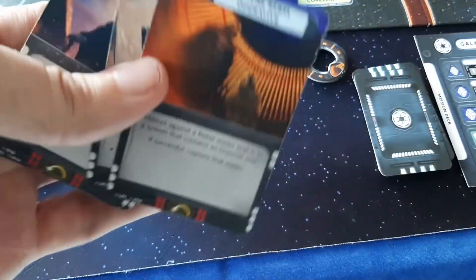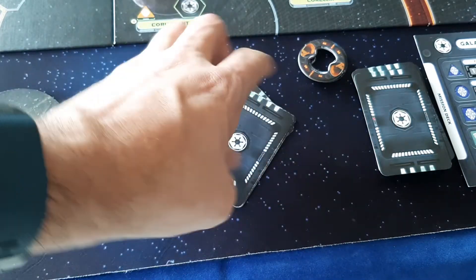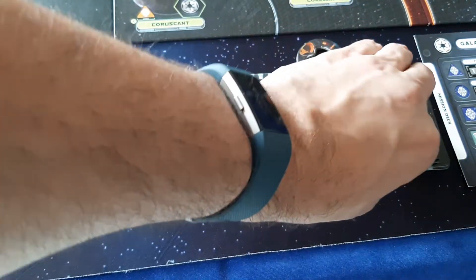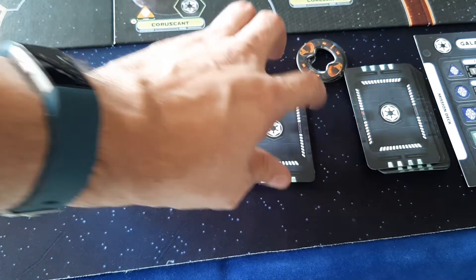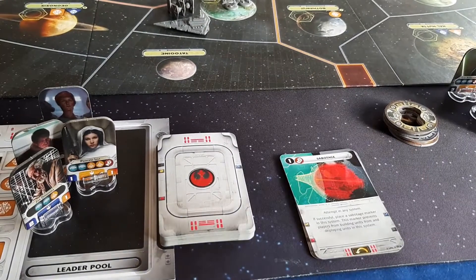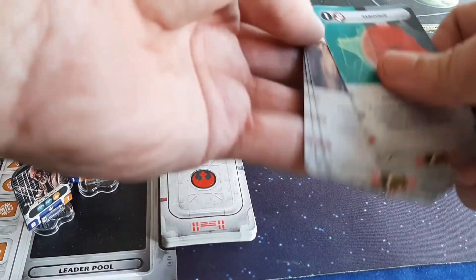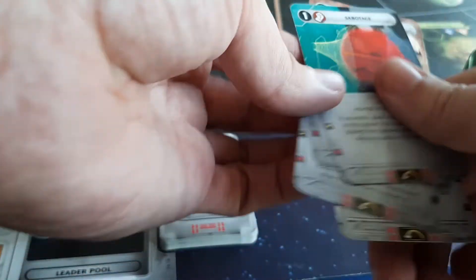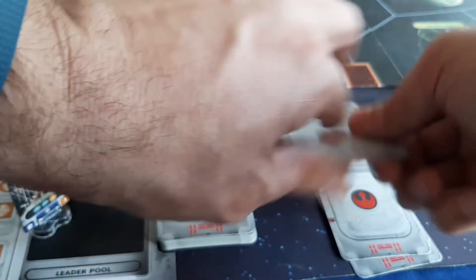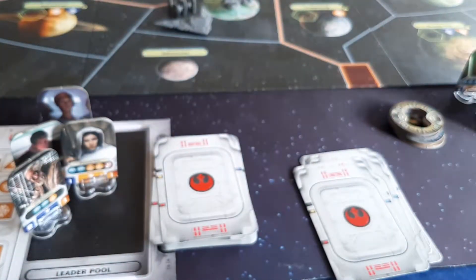The last thing in setup is that you have your four starting missions, but you also deal two more mission cards to add to your hand. Same for the Rebels — you've got your four starting mission cards, then you draw two from the top of the mission deck. That is your starting mission hand for the Rebels.